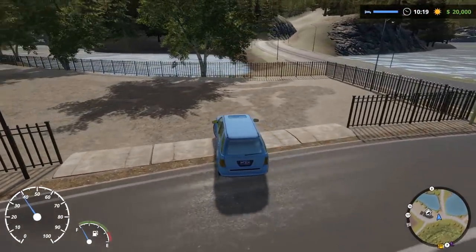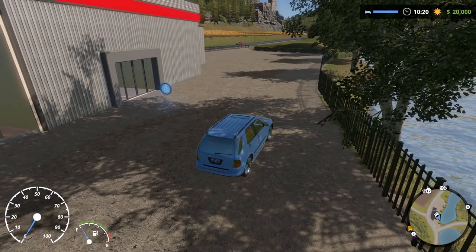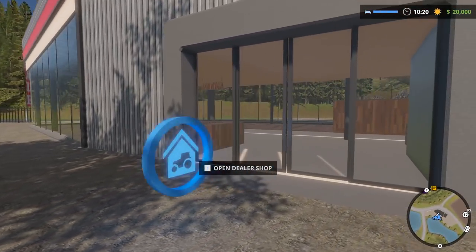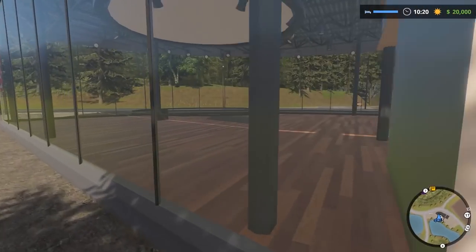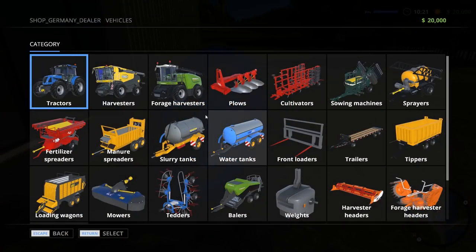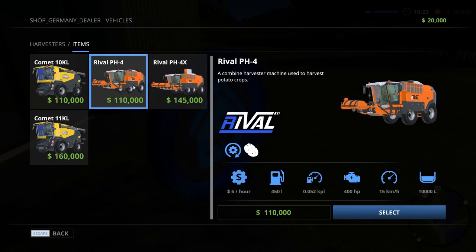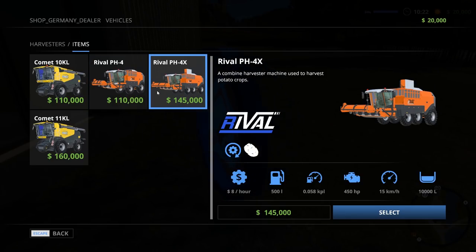Let's pull in here - this is the farm store. Here's the new equipment. The Rival PH4 and the Rival PH4X are the new potato harvesters. There's a combine harvester used to harvest potatoes with 400 horsepower and a 450-liter fuel capacity, with a 1000-liter capacity for potatoes. The PH4X has the same capacity but a bigger engine and a bigger fuel tank - so a little faster and more get up and go.